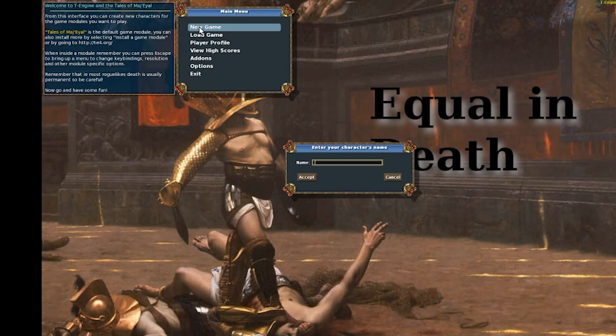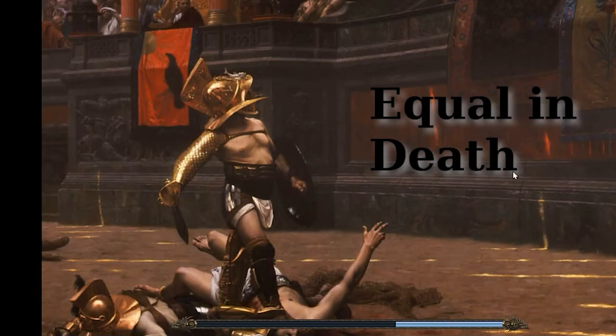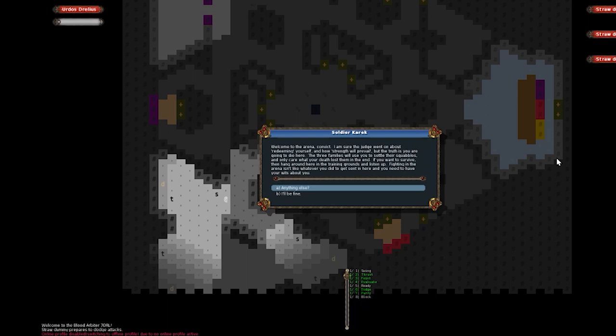New game. I need to do my character's name. Not just guessing — I experimented with this briefly — I can tell from the cover and experimentation that we're fighting in an arena. What's a good arena name? Marcus comes to mind, but let's call him Erdos — Erdos Drilius. I don't know if that's Greek or Roman in any fashion.